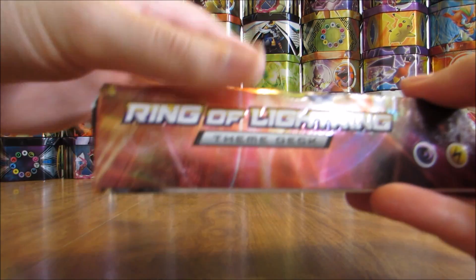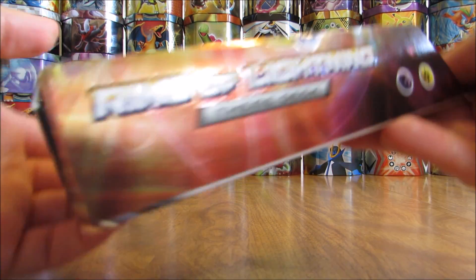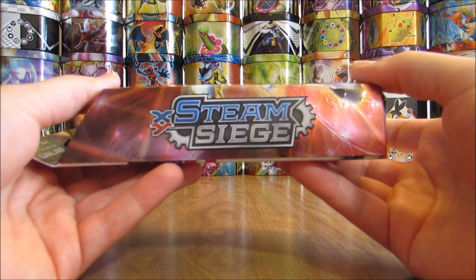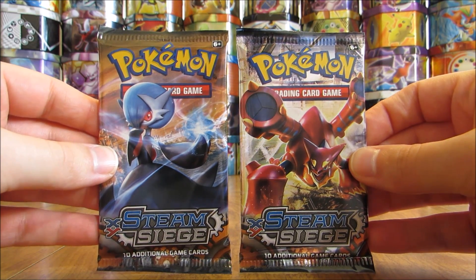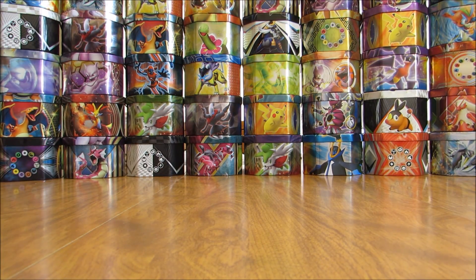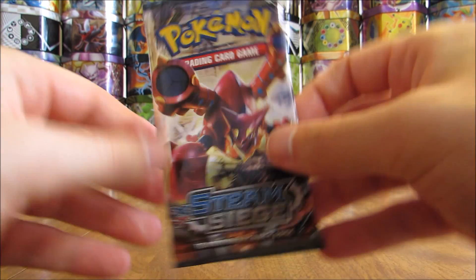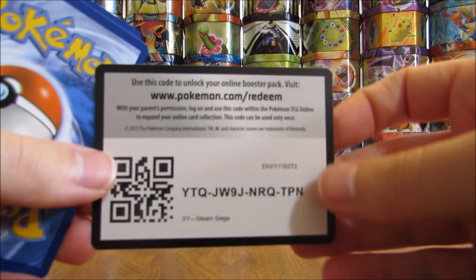The sealed theme deck is Ring of Lightning — I have reviewed this deck and gave it away on my channel. It features Hoopa from the Steam Siege set, and then two Steam Siege booster packs. Would have liked to see a variety of booster packs here, but two Steam Siege — it is a decent set for competitive players in the TCG. The first pack here has Volcanion on the cover artwork, and I do have a Volcanion EX Challenge Box to open up as well.